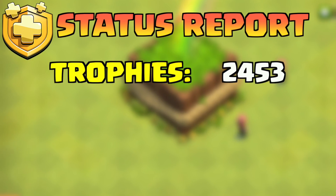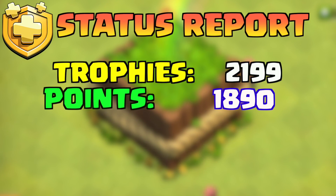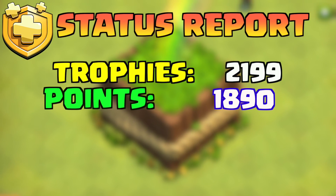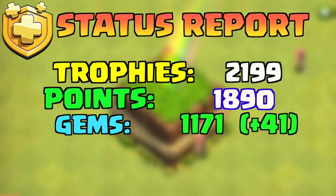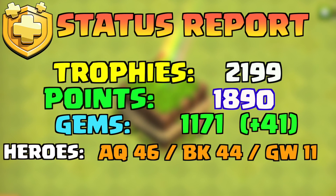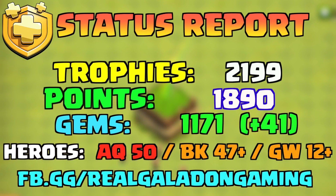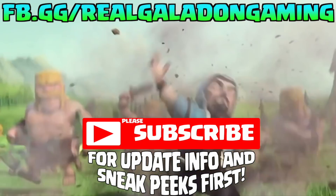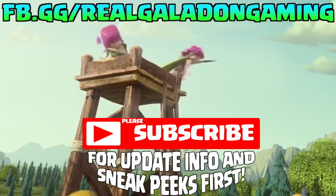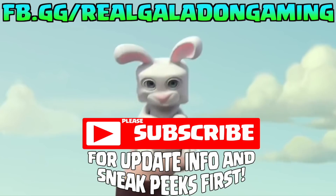Status report: even though we did lose some trophies, we are still in Crystal II — a strong farming area for what we're looking for. Season points are nearly maxed out already without much effort, and we gained another 41 gems. Look at these hero levels today — we are absolutely killing it right now! Be sure to stop by the Facebook Live stream every night at 7 PM Pacific. Thanks for watching all the way to the end — get out there, make the best of the rest of your day, be kind to other people, animals, and the planet, and I'll see you back here tomorrow for more.